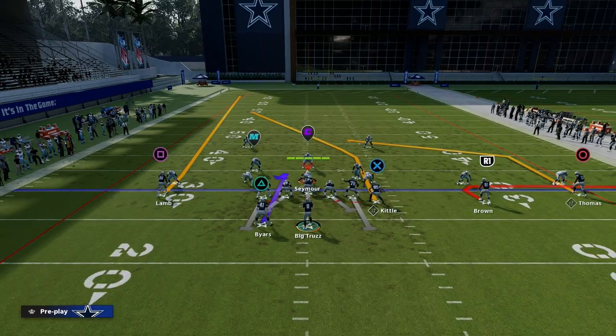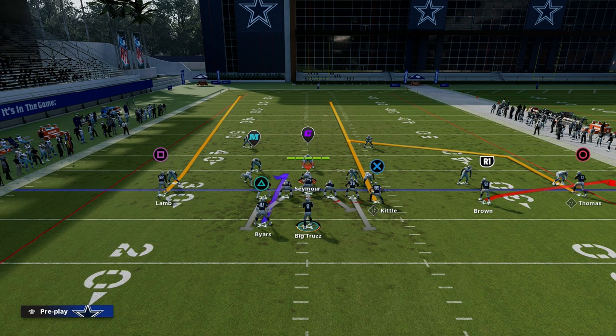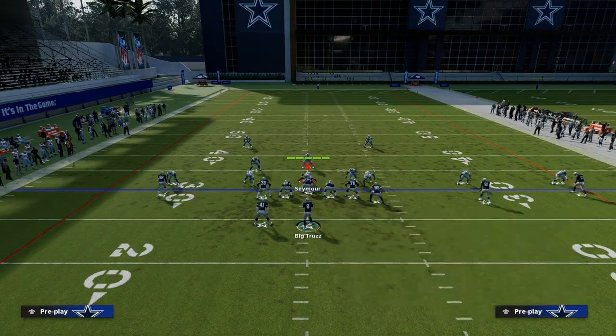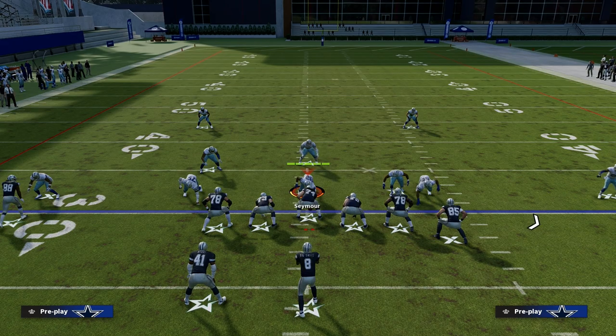The play is Pat's Slot Out. What we want to do with this play: we're going to flat our slot receiver, we're going to streak our tight end, we're going to put our outside trips receiver on a fade route, and then we're going to wheel our running back. Then we're going to motion this flat route to the left side.